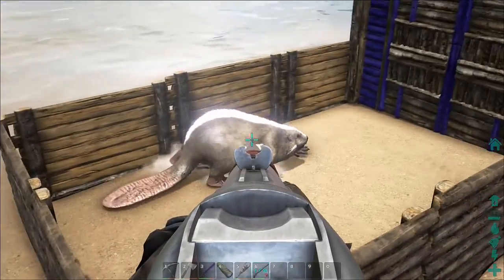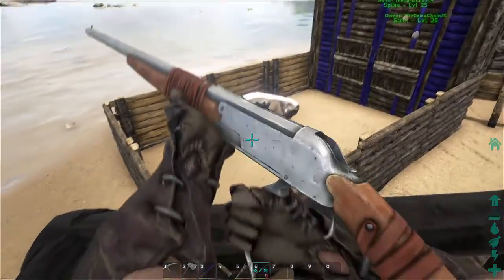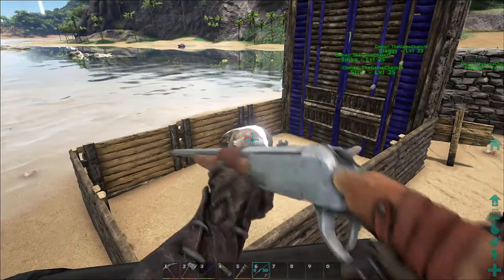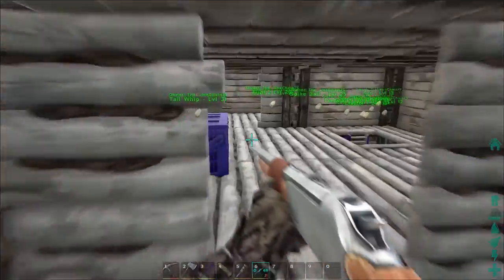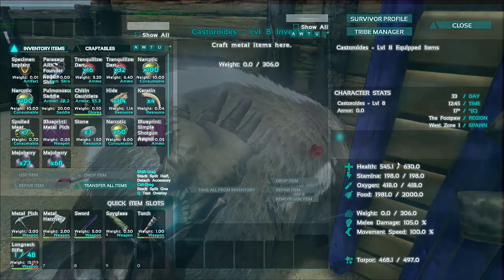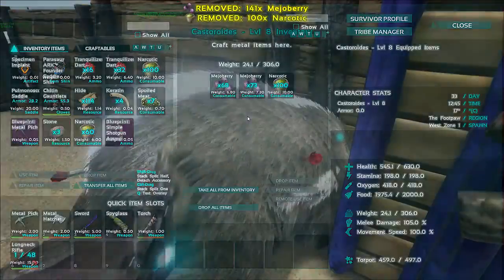Okay, so let's just tame this thing. You just keep it here and — boop. Okay, good. Let's try it again — boop. I think it needs one more — boop. Okay, it's unconscious. Nice. So I just go straight there, feed it a bunch of mejoberries, and then hopefully we should get it. The torpor goes down quite quickly, but this one has higher stats than my other one, so that's good. Let's put some narcotics in there.